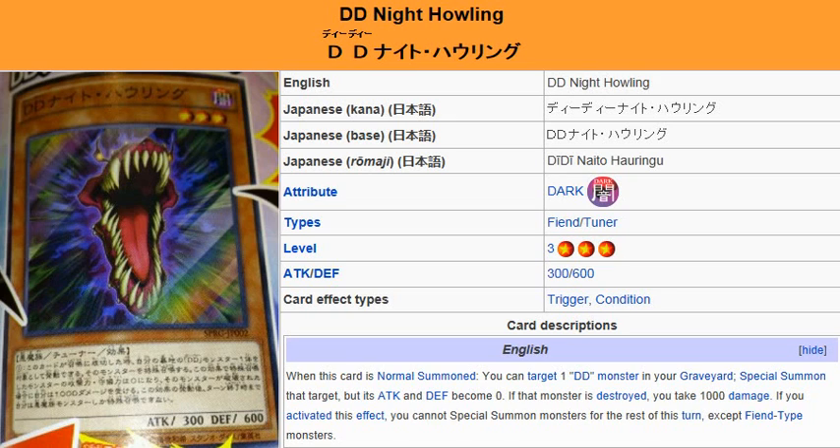Yu-Gi-Oh 101 card review. We're reviewing a card coming in Booster SP Raising Masters, August 9th.